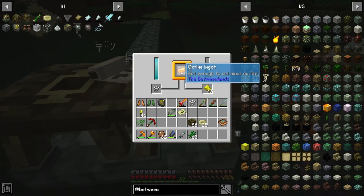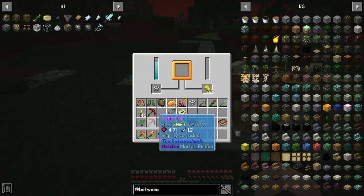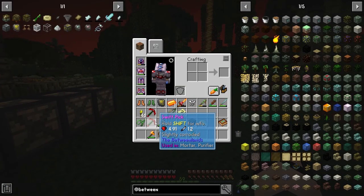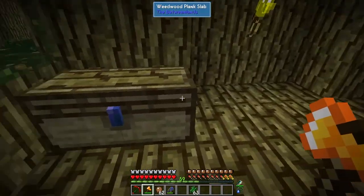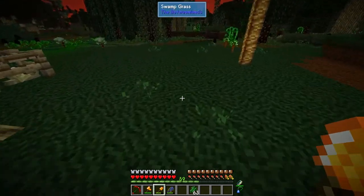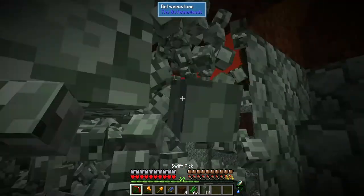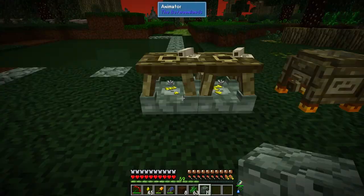Let's see what the second scroll gave us - nothing special. Third scroll gave us a Swift Pick - nice, we got two now. These are amazing, I haven't shown the effect to you yet. I can show it to you now. Let's dig a hole. I definitely have a shovel somewhere. Let's dig a hole to the stone and let me show you this beauty. Stone is insta-mine. Amazing!